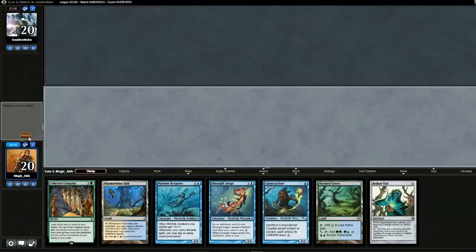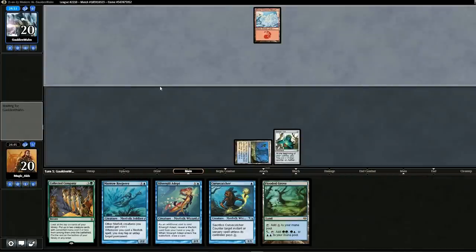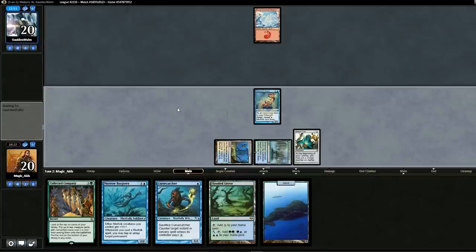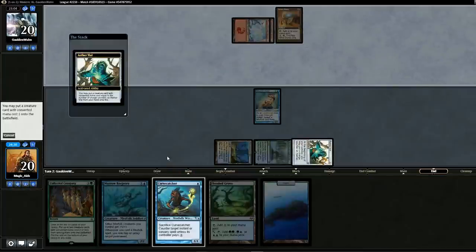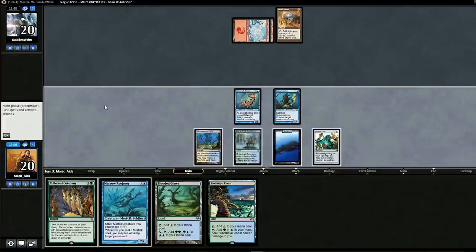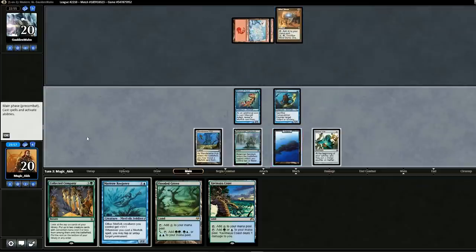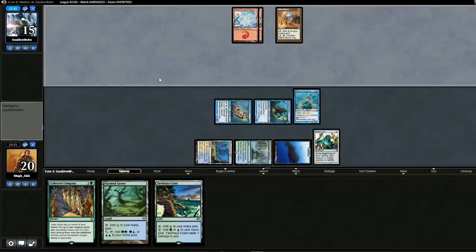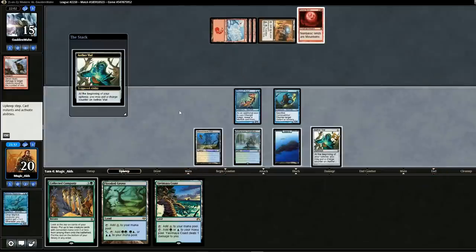Opening hand looks alright, we'll keep. Drop Noble Hierarch followed by Aether Vial and pass. Looks like it's Scred. We'll drop Silvergill Adept, draw an Island and pass. Opponent plays Mind Stone — we Vile in Curse Catcher. We drop Silvergill Adept and swing in for five, opponent goes to 15. Please no board wipe. It's Gred and Blood Moon — oh no. That's horrible for our deck.